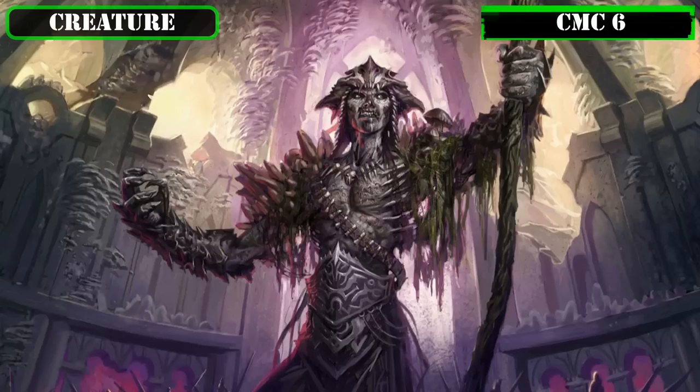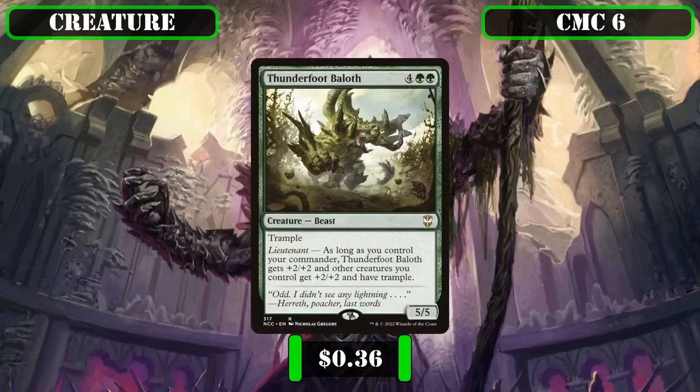Finally, reaching the CMC 6 slot and our last creature entry, we have Thunderfoot Baloth, a 5/5 trampler that, as long as we control our commander, gives itself and all other creatures we control +2/+2 and trample. This synergizes nicely with our mass token creation effects to turn them into mid-sized trampling threats, and brings our commander's power up to an even 20—just one point shy of one-shotting opponents, which we can easily increase further through other means.